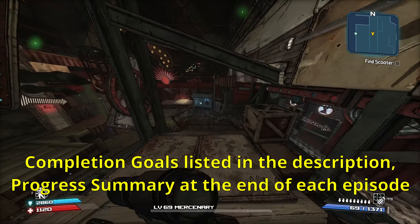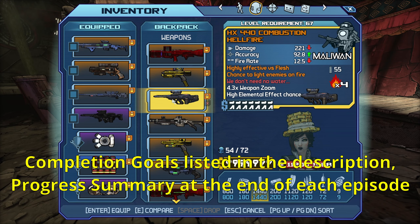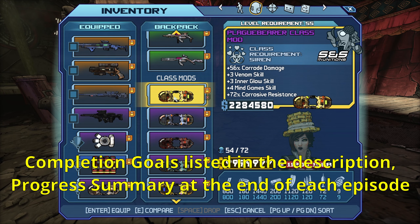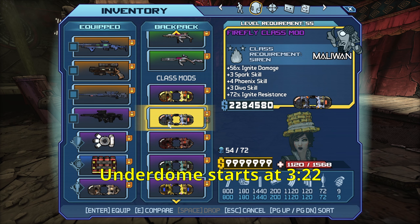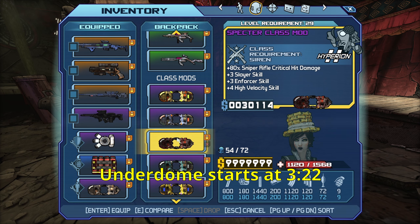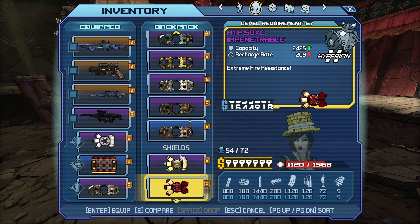Welcome to part 24 of my 100% Lilith playthrough. As I mentioned last episode, I did a little bit of farming off-camera. We didn't get anything too crazy. The biggest improvement would be on our class mods — got new Plaguebringer and Firefly class mods. Same old Spectre, unfortunately. Also got a Tormenter and a Defender class mod. Big upgrades there.